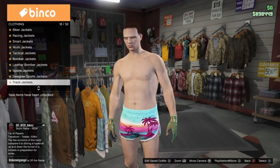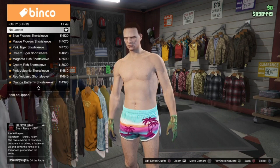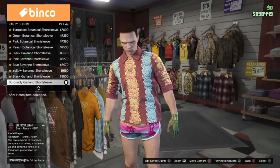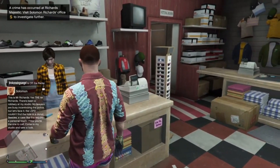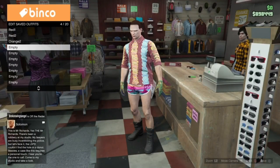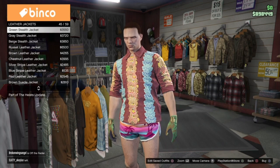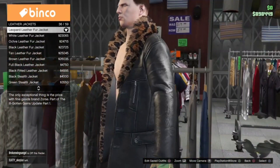For slot 4 on the orange bib, go into party shirts and wear the burgundy garland short sleeve shirt. Once you are done with the second slot for the orange bib, go and save this on slot 4. For the third slot on the orange bib, go into leather jackets and equip the leopard leather fur jacket.